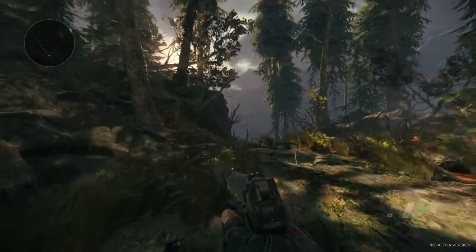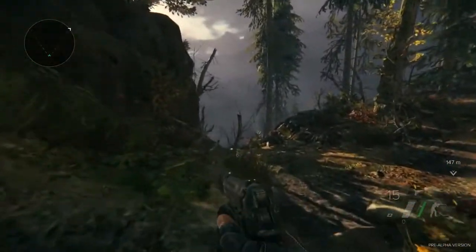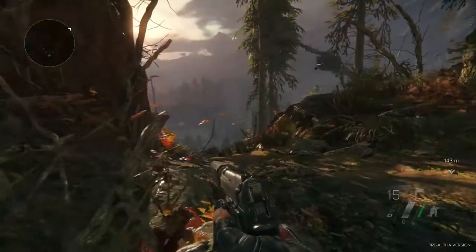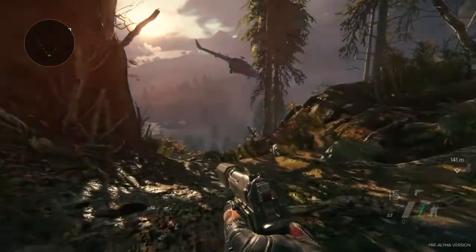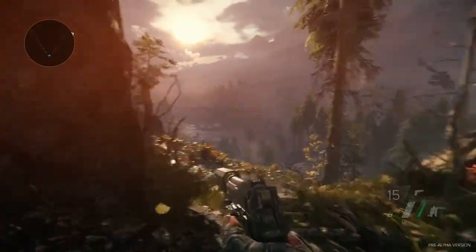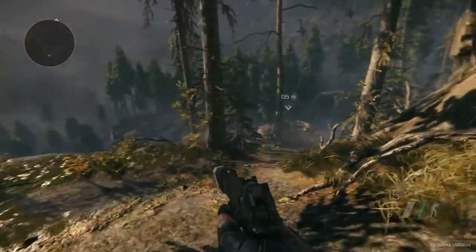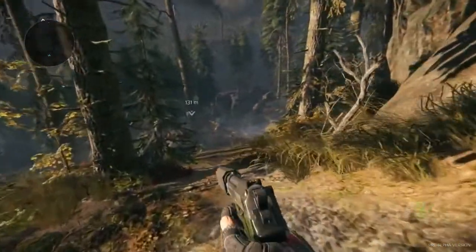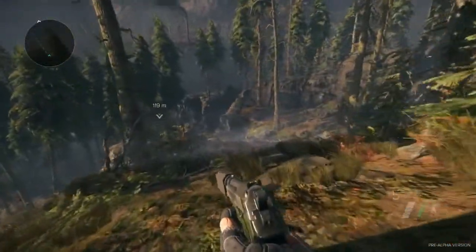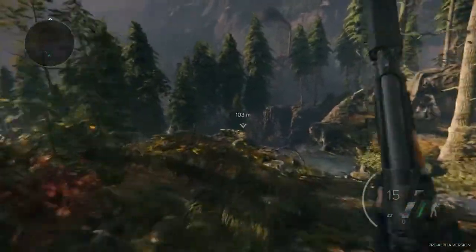We're going to walk you through the demo. You are an American Special Forces operative illegally behind enemy lines in the country of Georgia. The United States and NATO is fighting a proxy war against Russia through the civil war taking place in this country. It's an open world experience. There is a storyline that takes place in a linear fashion; however, there are a lot of other open world activities and preparation you have to do in order to complete those missions.